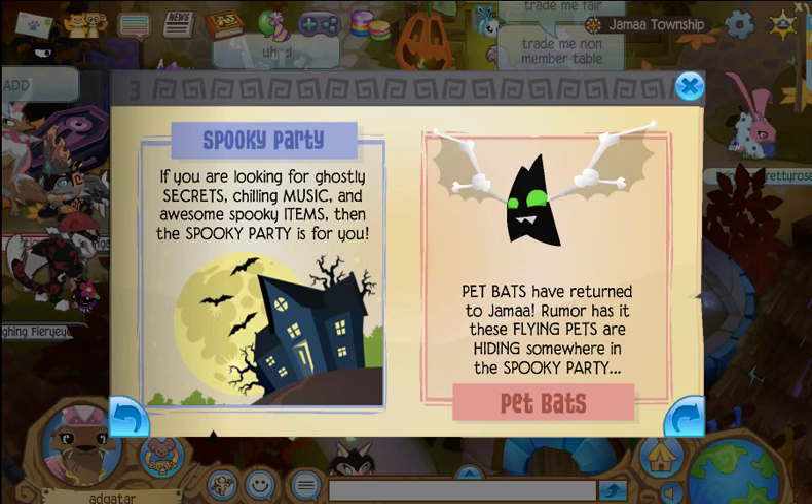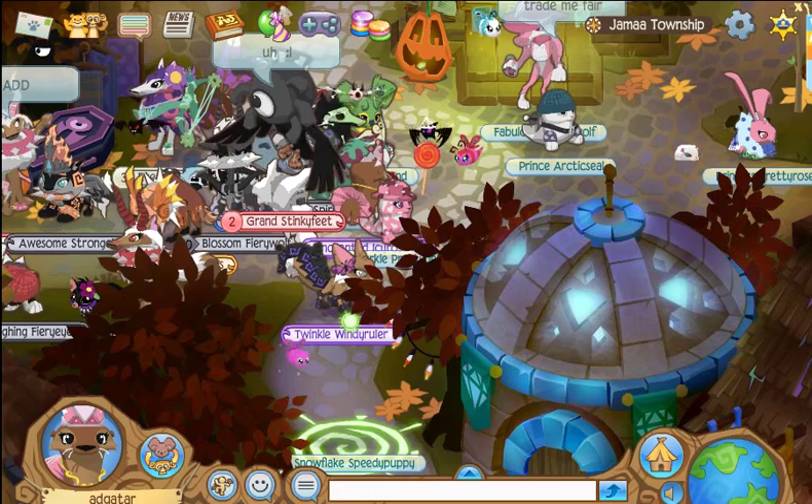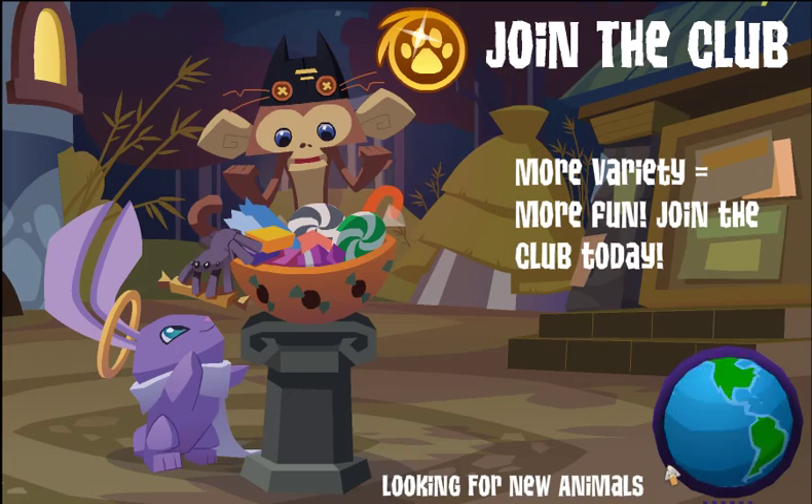Pet bats have returned to Jamaa. Rumor has it that these flying pets are hiding somewhere in the Spooky Party. I have the Epic Haunted Manor, which is exactly where the Spooky Party is, so I can just point out where the bats would be found. You can basically get any pet there, really.